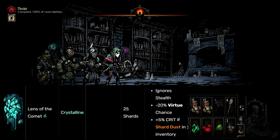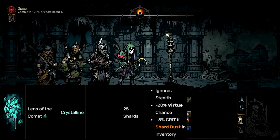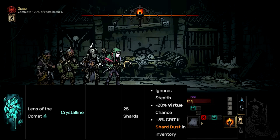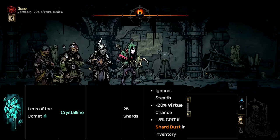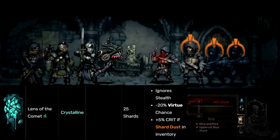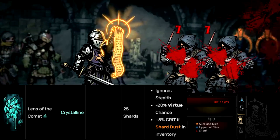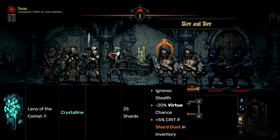Number 6 on the list, we have Lens of the Comet. You're excused if you don't know what this trinket is because nobody runs this for a very good reason. What this does is make a hero ignore stealth at the cost of 20% virtue chance, but it also has another upside: you get plus 5 crit if you have some shard dust in your inventory. That's not very reliable. Shard dust is what you bring to refresh a character's one-use-per-combat skills — so basically you'd use this on a Leper when fighting a boss, or maybe the Highwayman.